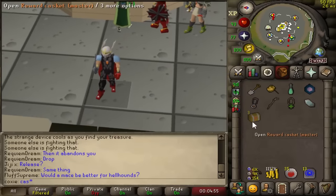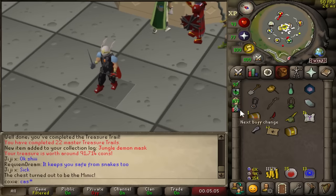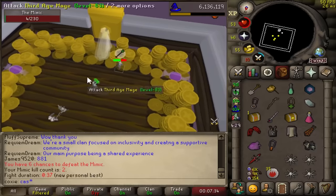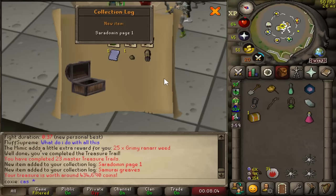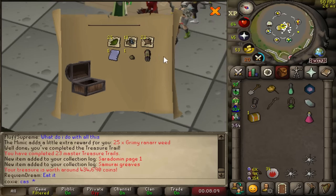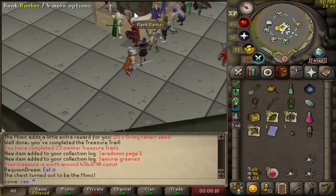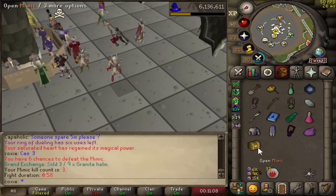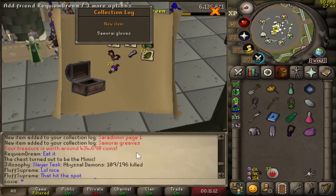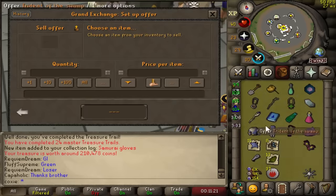Nice little casket opening — Jungle Demon Mask, 22 master KC. Second casket triggered a Mimic, which was slain for an extra roll. Loot included Samurai Greaves. Third casket at KC 24, back-to-back Mimics! Extra roll at the loot table — and we got Samurai Gloves and Samurai Greaves back-to-back Mimics, back-to-back Samurai pieces. Our luck is in a different place, but we'll take it. First full strength level from Calvarion — we just hit 87 strength. Hoping to get at least 90 strength before the pet, as strength levels give more max hits and more DPS.